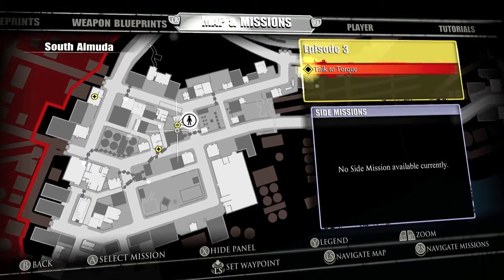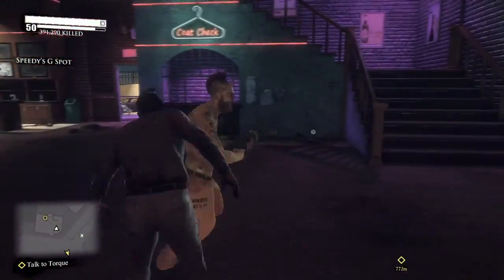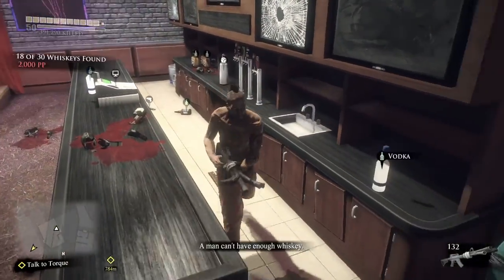We are going to go over here about a block down. This is the Strip Club Speedy G's. You want to stay on the first floor. It's going to be on the bar on the first floor, right here. Make sure you grab it — it's going to be on the counter.